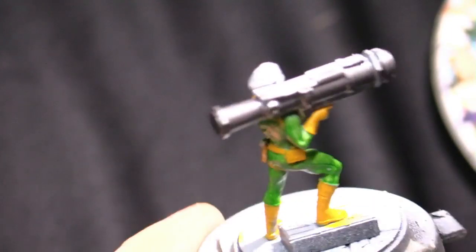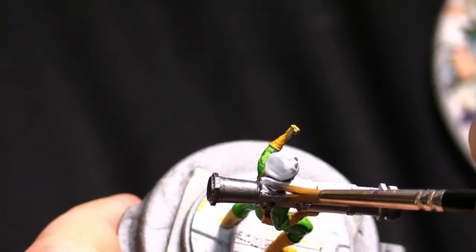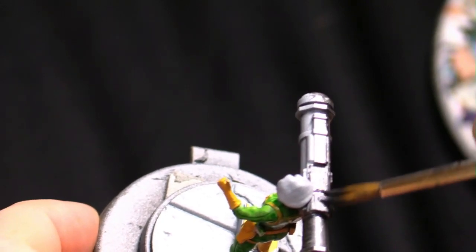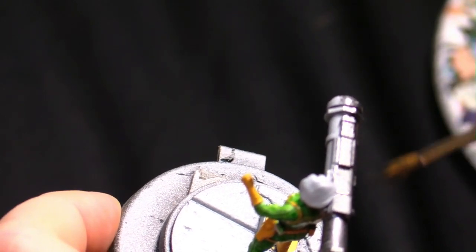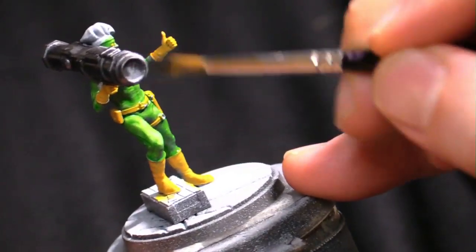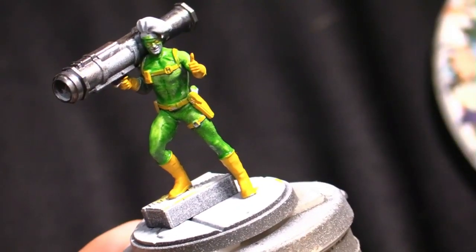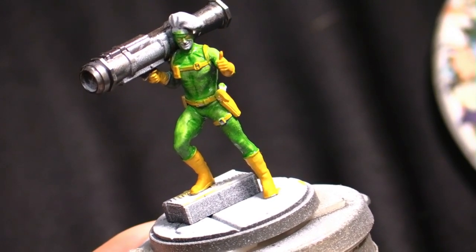Is Bob our first threat one? You're just going to have to wait and see. I don't know — that rocket launcher is pretty big, seven threat seems more accurate to me. Bob's a dangerous man. He was trained by Hydra for crying out loud — that's like a minimum of eight threat right there.